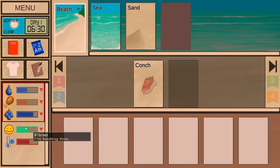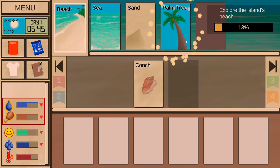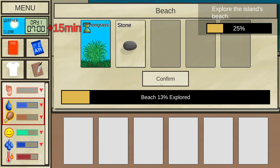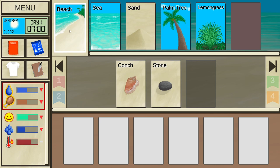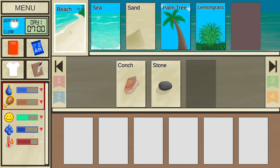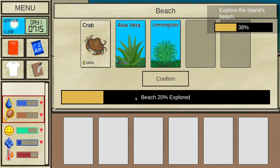This is now on the information box — it's not affecting us negatively. I'm hungry and thirsty. Let's explore the beach. We found a palm tree, a stone, and some lemongrass. One stone on its own is not enough. I could throw the stone at the palm tree, but it costs 15 minutes and won't do anything most of the time. Let's continue exploring — we found aloe vera, lemongrass, and a crab.